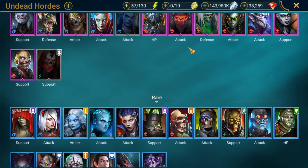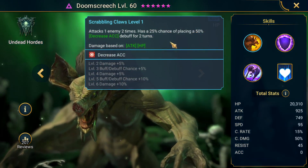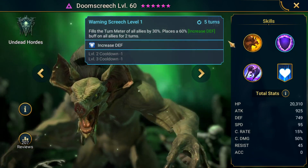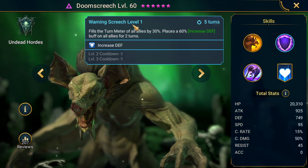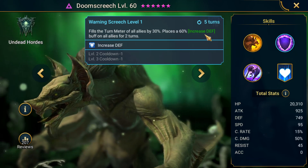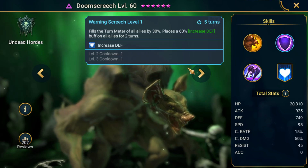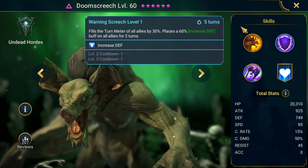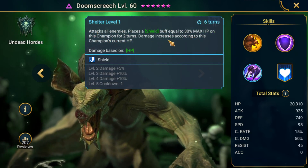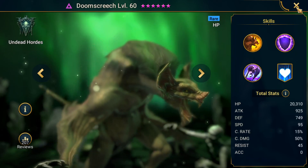Doomscreech is also a very reasonable choice for the clan boss. He has the strong version of decreased accuracy on his auto attack, but the main reason to use him is his second ability — fills the turn meter of all allies by 30% and places a 60% increased defense buff on all allies for two turns, lowerable to a three-turn cooldown. This is an insane ability for tons of different areas in the game and the clan boss is no exception. He's HP-based so he won't be squishy.